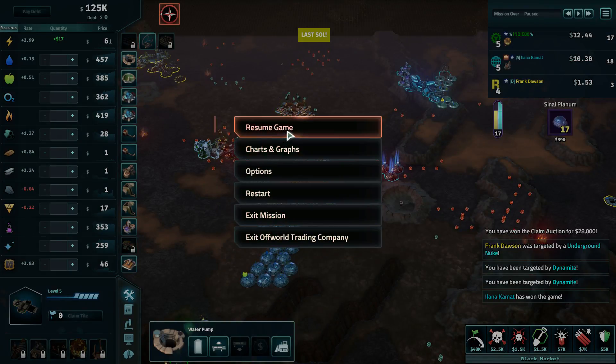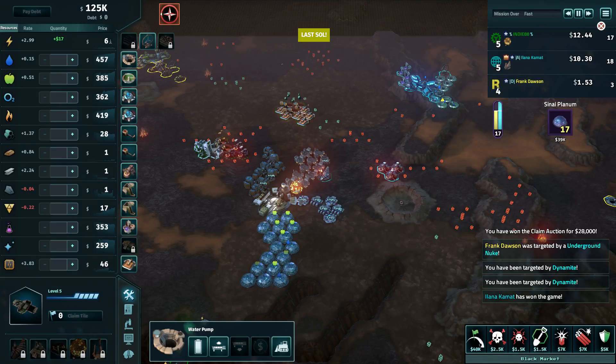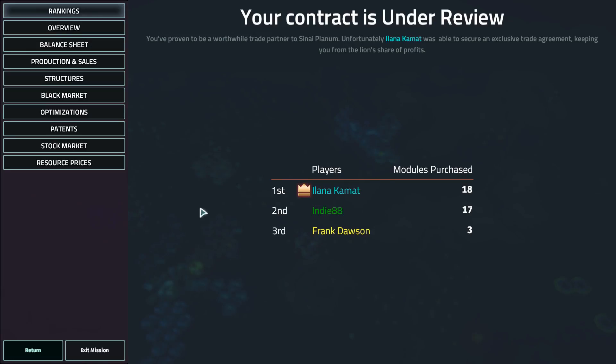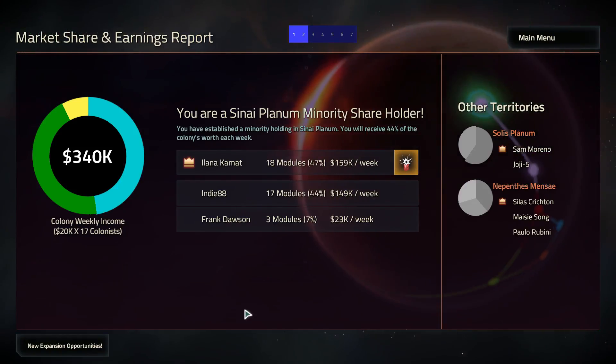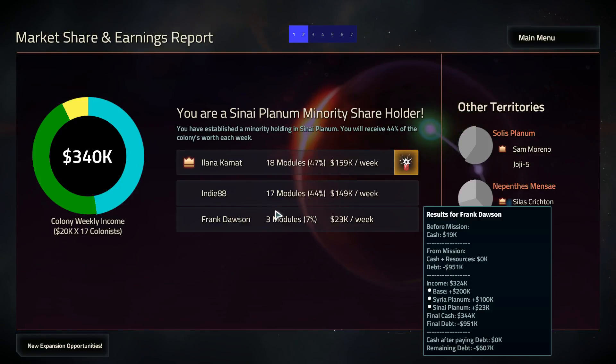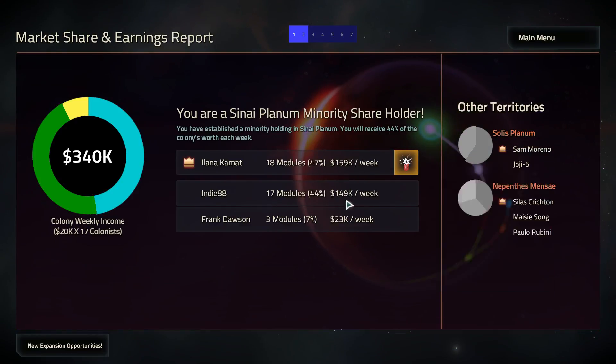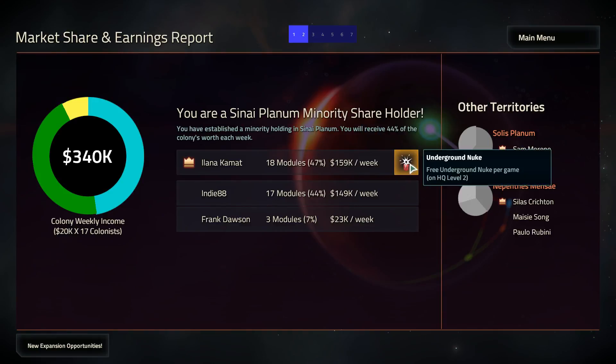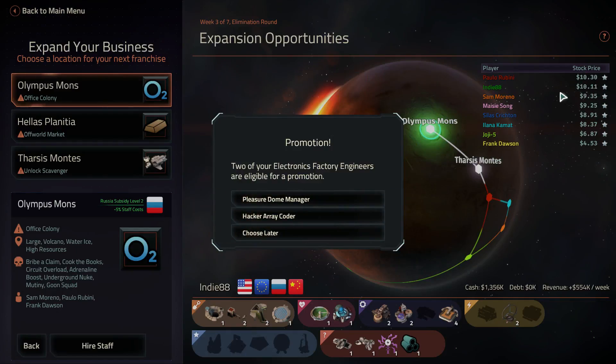That's fine. How do I leave this? Exit mission. Trots and graphs. So close — minority shareholder. I got basically the same amount. Maybe I don't get that — yeah, the free underground nuke. That's not a big loss. So what does that put my share price at? 10-11.